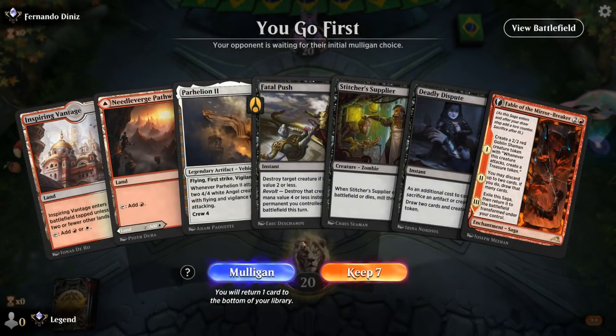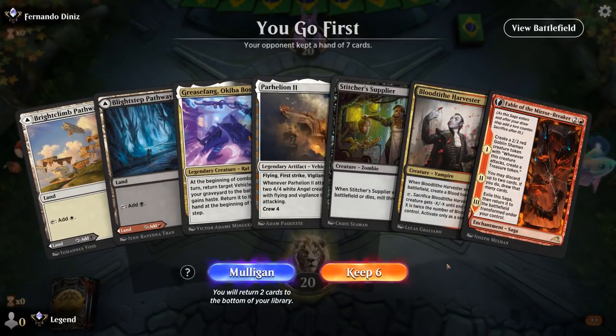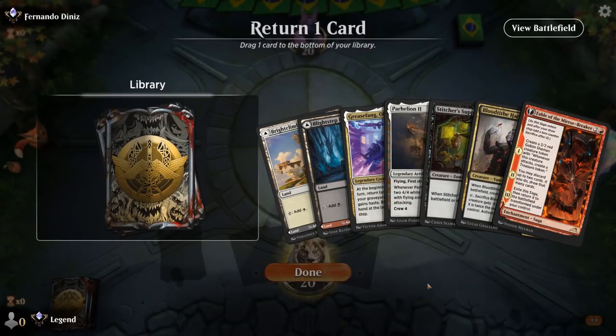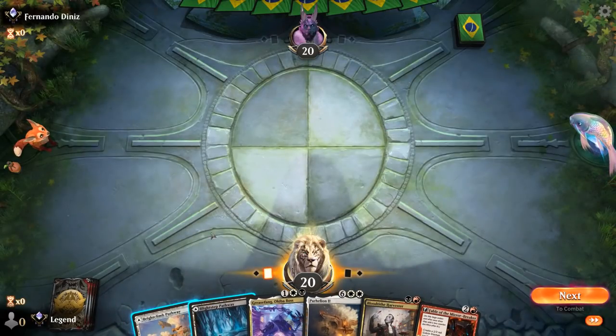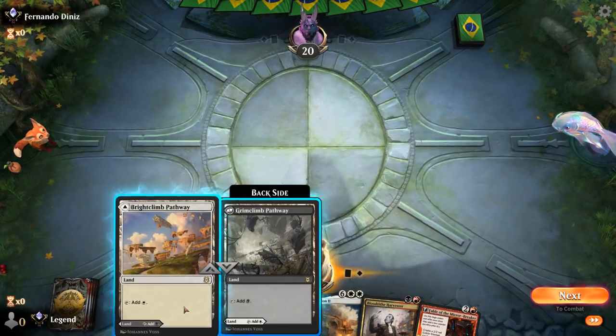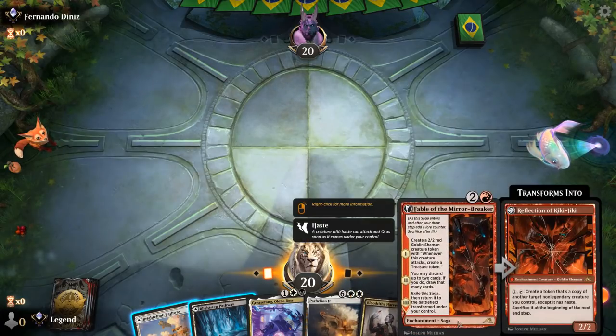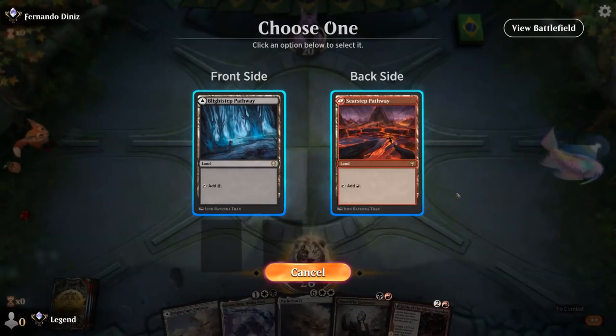We're on the play and our hand is missing black mana importantly — don't think we can keep this one. On the draw maybe, since we have Fable to eventually smooth out our hand, but we also need a third land so it feels a little too sketchy. The new hand seems to have all the pieces we need. We don't need Stitcher Supplier and want to make sure we can cast Harvester, though we may be missing the white mana for Greasefang. We definitely want red mana for both Harvester and Fable, so we'll start there and hopefully draw another land next turn to keep Pathway on white.